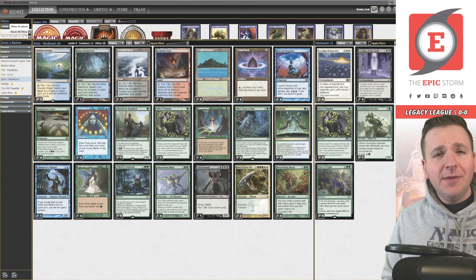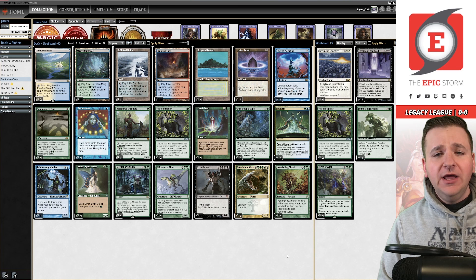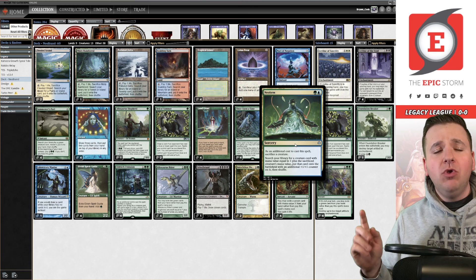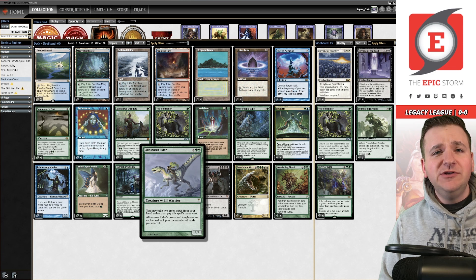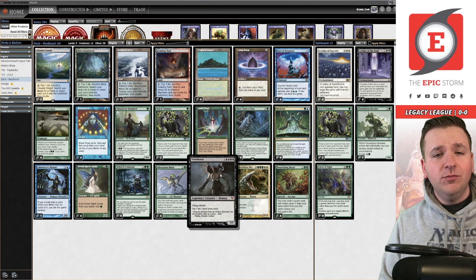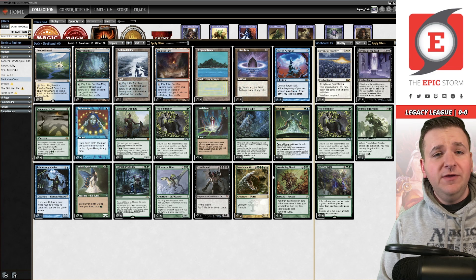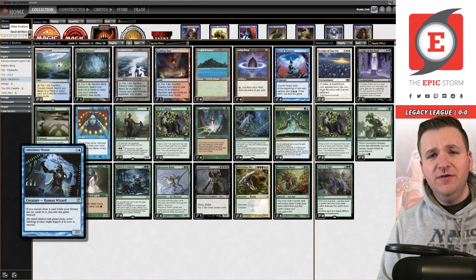What's up Storm fans, tonight we're playing one of my favorite modern decks in Legacy — NeoBrand. The deck is based around Neoform, a sorcery that costs one green and one blue where you sacrifice a creature to search for one with a converted mana value of plus one. We play Allosaurus Rider for free by removing two green cards, sacrifice it to Neoform to put Griselbrand onto the battlefield, then activate Griselbrand until you draw into Nourishing Shoal, exile an Autochthon Wurm to gain 15, draw 14 more, repeat, cast Laboratory Maniac, and win.